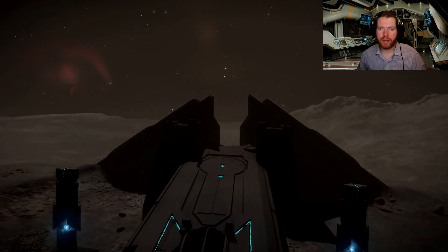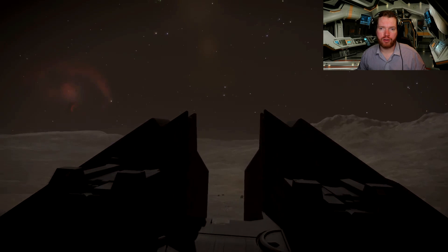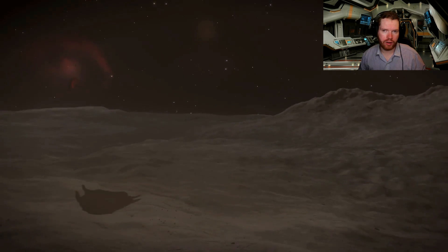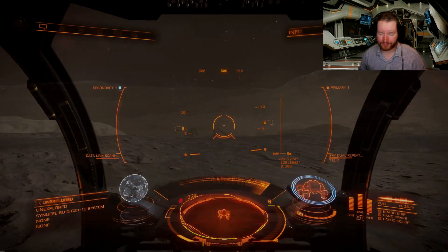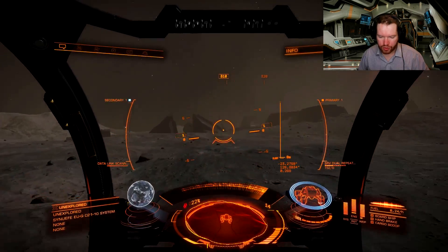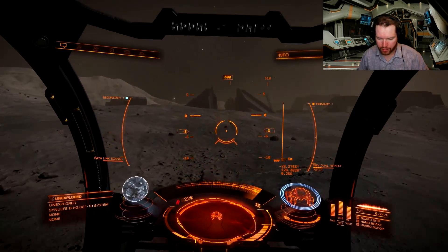It will show up in your navigation panel as soon as you're within a thousand light seconds, so you don't have to go and land by coordinates, though the area around the site can be difficult to land. But as soon as you arrive at the site, you need to make your way inside.